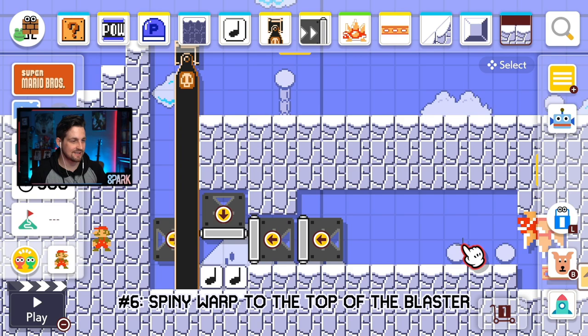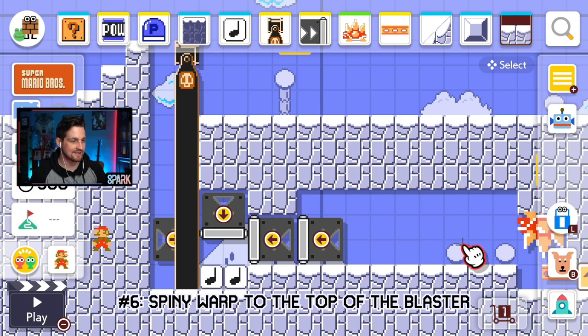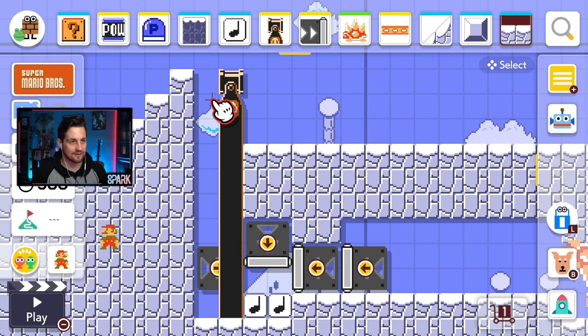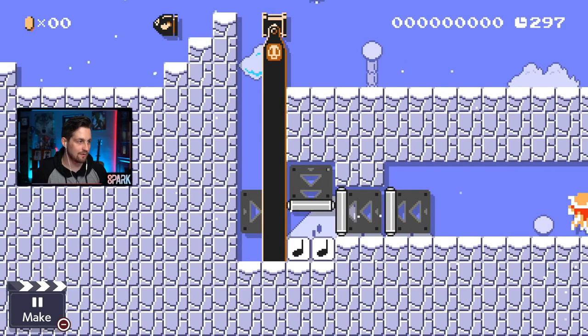Glitch number six: this has been known for a little while, but I haven't covered it yet, so I wanted to cover it. This spiny is going to travel all the way to the left, get stuck right here, and then warp up like an elevator to the top of this cannon. I'm going to start over here so that it gets moving — I jump over, and you'll see the spiny get stuck there and then warp up like that.